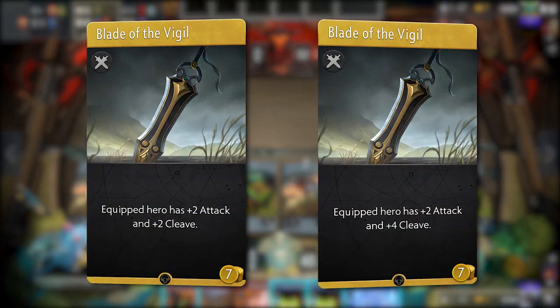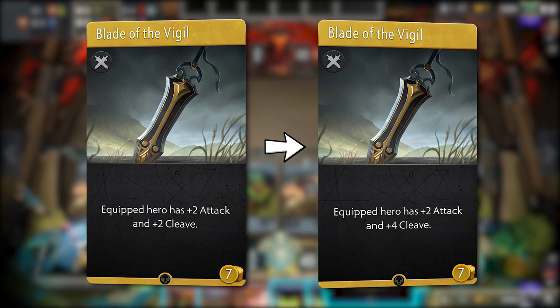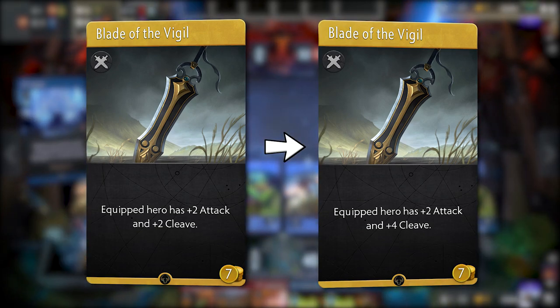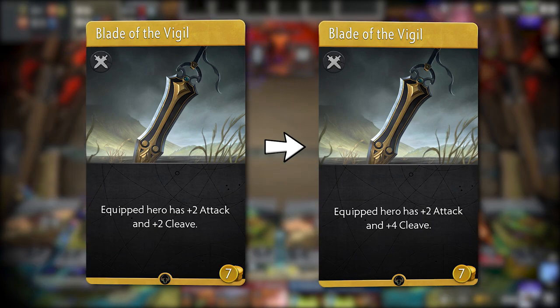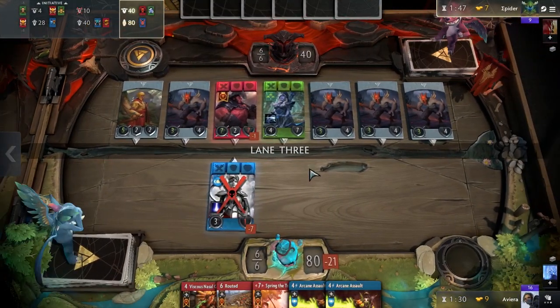First up, we have Blade of the Vigil. The cleave damage has been increased from plus two to plus four. Pretty significant since four damage kills melee creeps and creep-like Bronze Legionnaire. This change will surely push this card into more play in both draft and constructed.